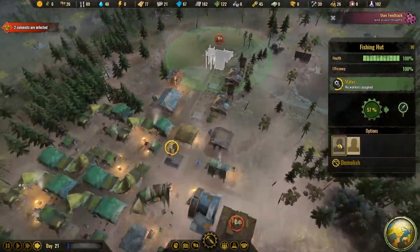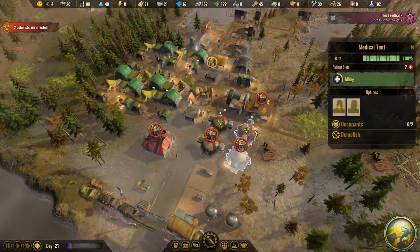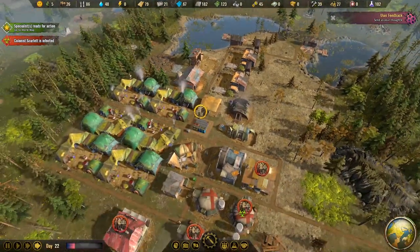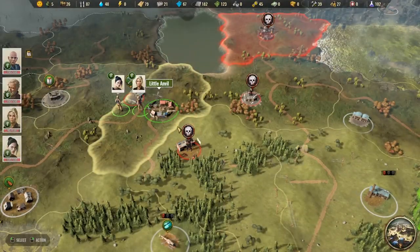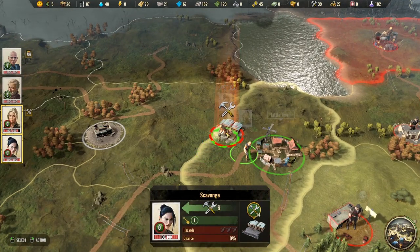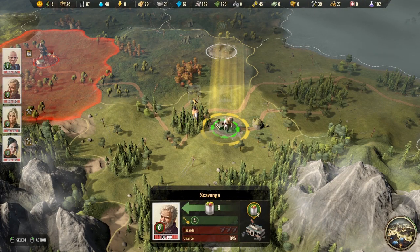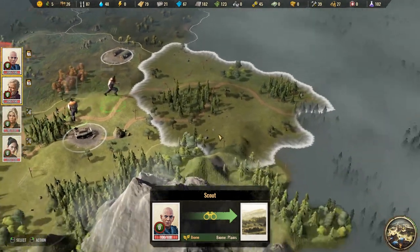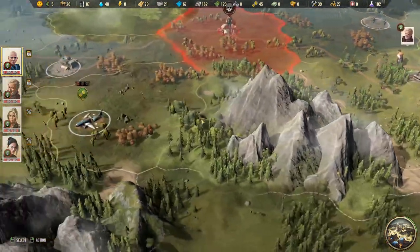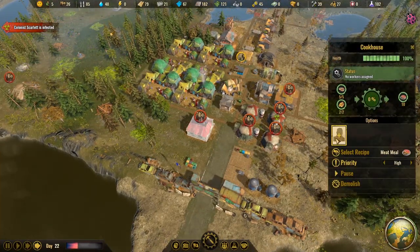Now we can get rid of all these people in the medical tents and just have one or two working there. Let's get everyone else back to work making food. Looks like there's a glitch where the music won't play after a pandemic — got that kicked back on. We'll reassign all the jobs. The tool shop still has eight tools inside and food was cleared out. Lancaster heads east and finds a component shop — an electronics store — with 25 components there, and the aircraft has 36, so we're going to be really well-stocked for producing electricity.